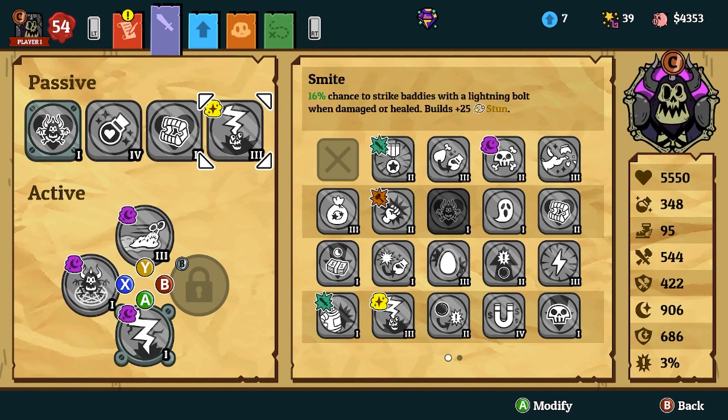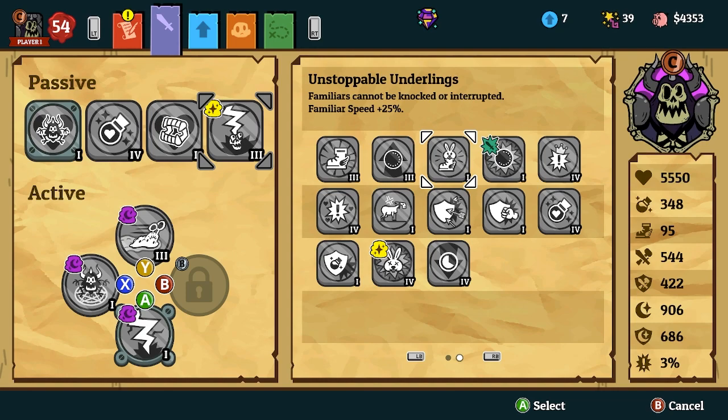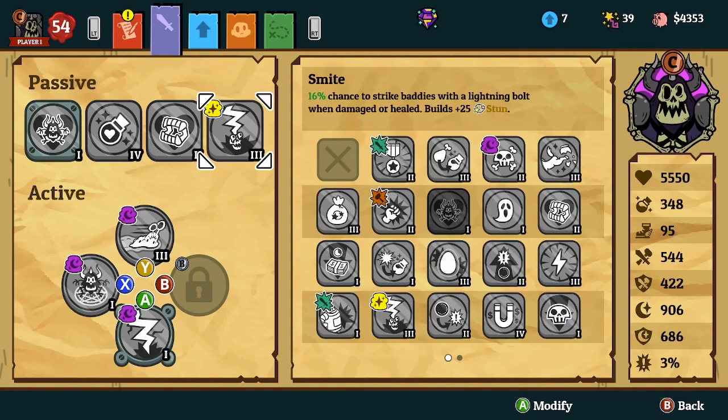Lastly, we're going to be running Smite. The reason we run Smite over anything else is because your attacks can be healing your familiars and healing yourself. That's a lot of healing. Honestly, the last passive is very optional — you can run Smite, Unstoppable Underlings, or even Explosive Familiars. It's really up to you, but it's very unnecessary. The last passive isn't going to make or break your build given how strong the Necromancer already is.